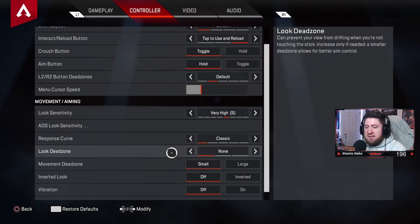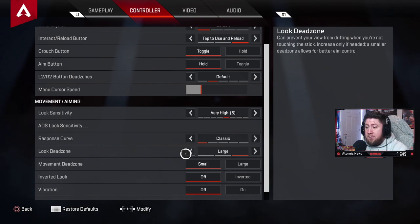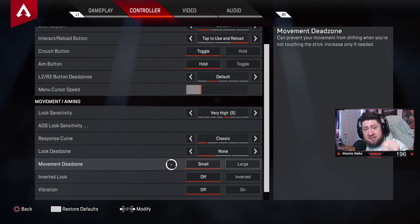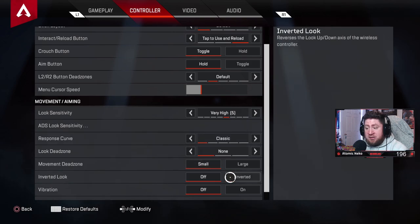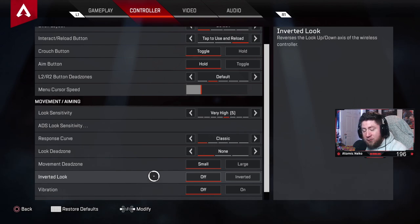Look dead zone: turn this off unless your controller is drifting when you're standing still. If it is drifting, turn it on to correct it — though that's a controller hardware issue, possibly dust in the joysticks. Movement dead zone is the same concept — if your character walks while you're not touching the sticks, adjust it. A larger value keeps the character standing in place.